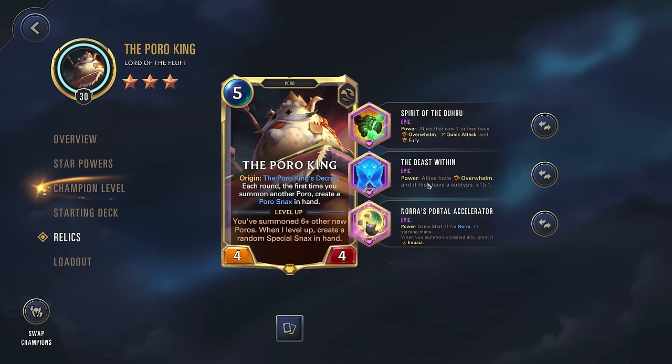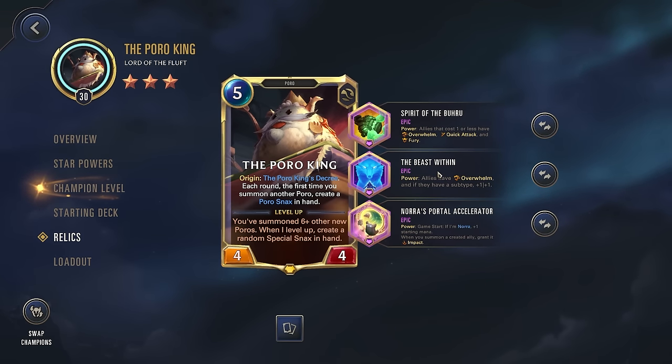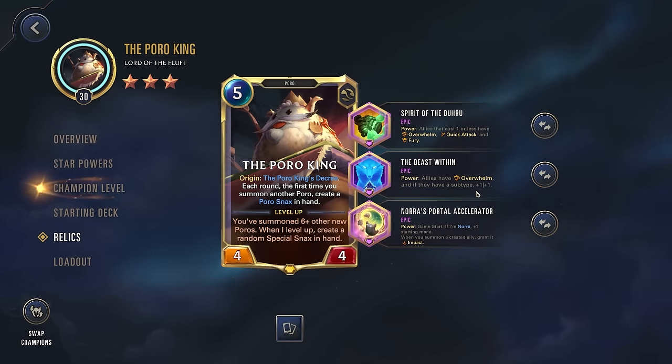Then we're going for the Beast Within — again, a power. All three of these Relics actually have that power effect so they're all active throughout the entire game even without the Poro King being on the board. This one gives Allies Overwhelm; if they have a subtype, plus one one. So all of our units, even if they are not one cost or less, are going to have that Overwhelm. And since we're a Poro-focused deck, pretty much all the units are going to have a subtype so they'll all be a little bit stronger right at the beginning.